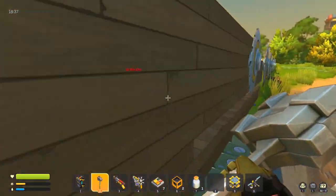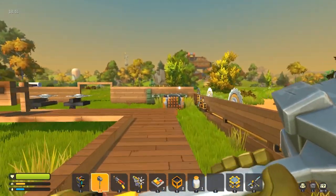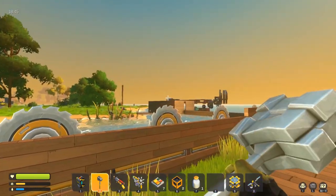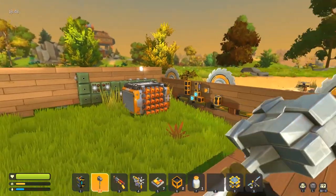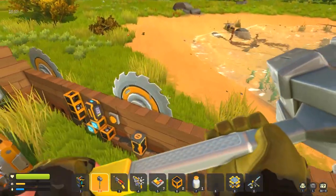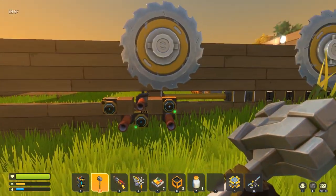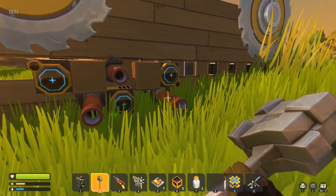The next thing I'm going to build is a mineral or resource transporter — a transport line from this part of the farm down to the other part, so I can move resources and scrap to the refiners I'll place over there. But first I'm going to fix this turret.